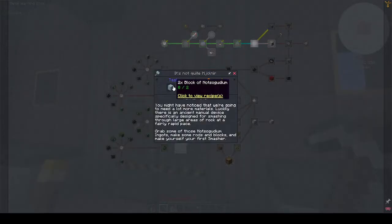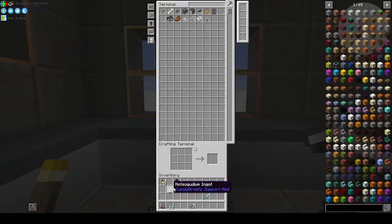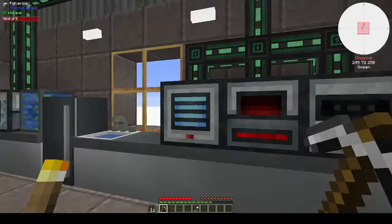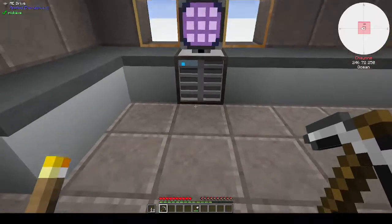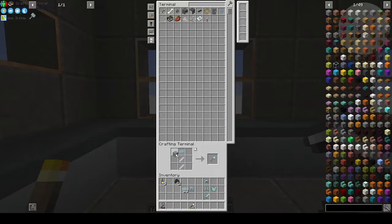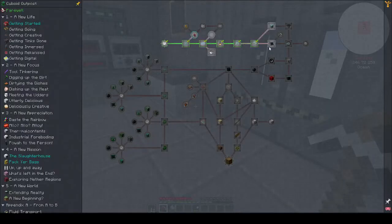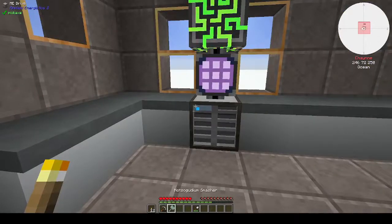We need two blocks of not-so-goodium and a smasher - not a smoosher, the smoosher does something else. We don't have enough for two blocks yet. We do now - two blocks. The recipe needs two of those, one in the middle, and two blocks. This mines in a three-by-three! Got new ingots and made the first smasher - no rewards. The quantum singularity quest is next - let's go use the smasher first.